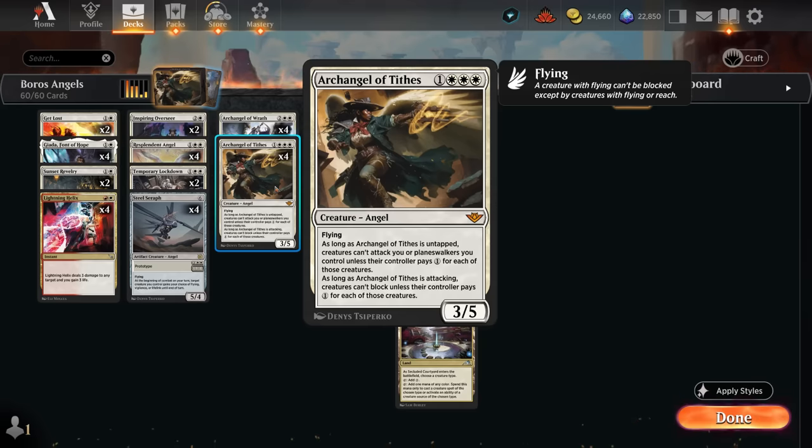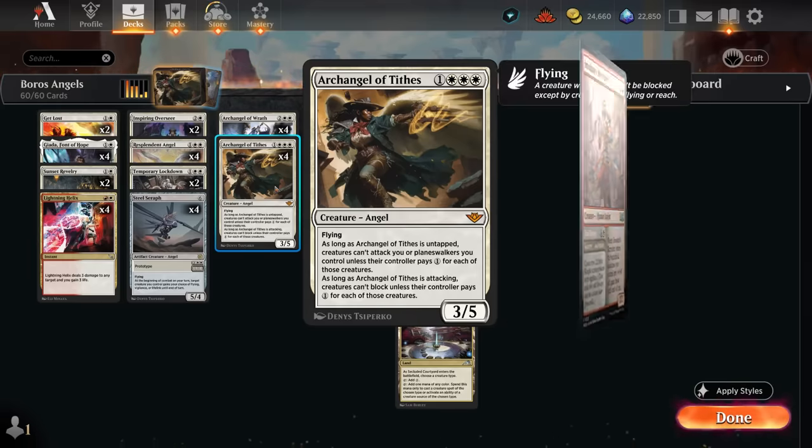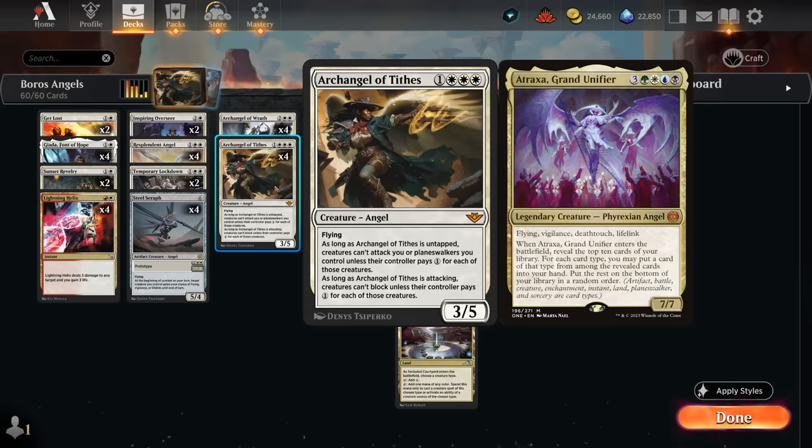Archangel of Tithes is a 3/5 flyer. As long as it's untapped, creatures cannot attack us or planeswalkers we control unless their controller pays one mana for each of those creatures. This ability is awesome when facing a deck like Boros Convoke, which wants to go wide and attack with a bunch of small creatures. And if the Archangel is attacking, creatures cannot block unless their controller pays one mana for each — helping us attack past threats like Atraxa.